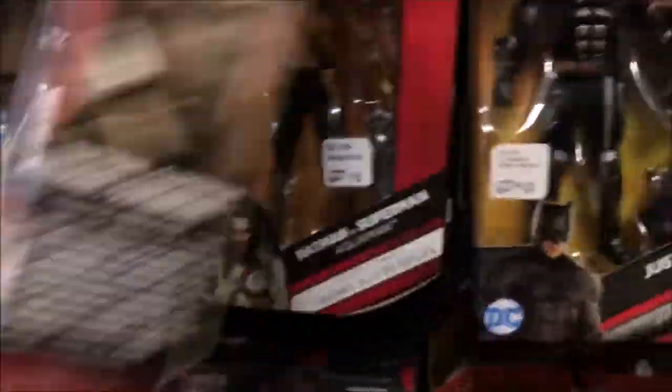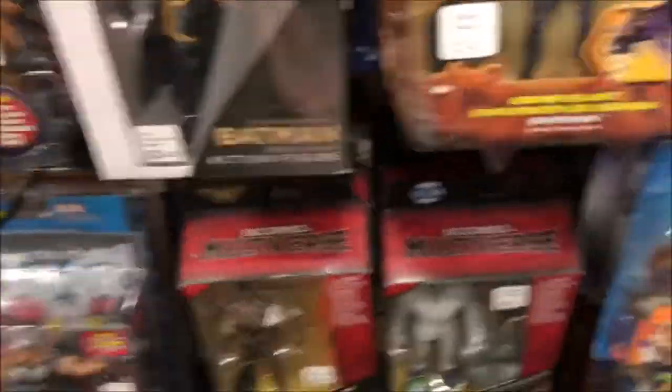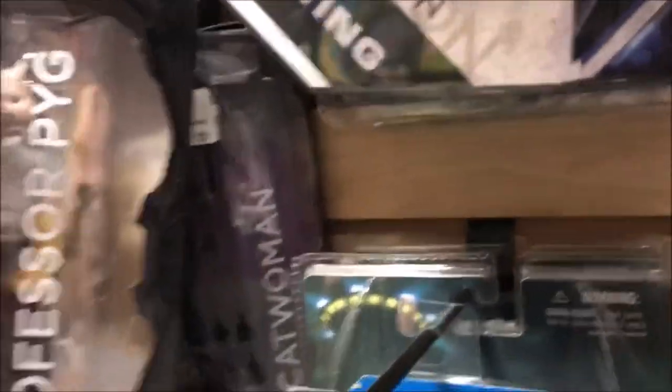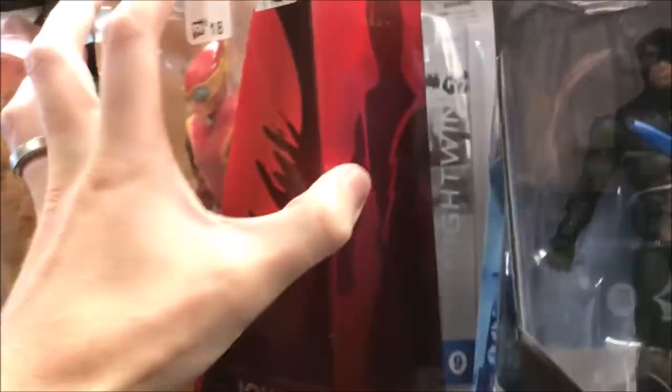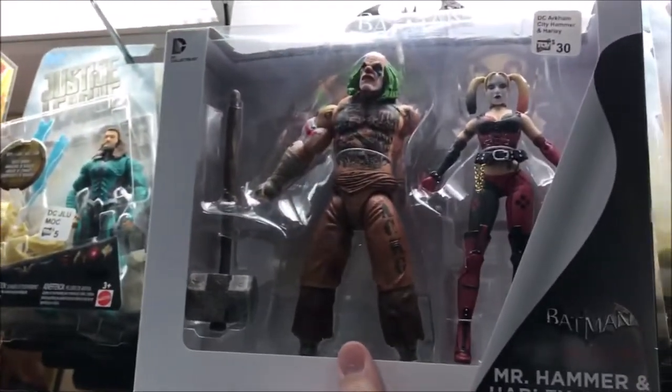As far as DC and Batman, there's some multiverse figures from Justice League — Tactical Suit, Nightmare Batman. Coming down, they do have the Earth 2 Batman from DC Collectibles. Batman Begins Mattel figures, 66 figures back there. They do have quite a bit of the Arkham series — Harley, Nightwing, and Catwoman back there. Do have the Arkham Knight, Robin, Professor Pig, and Catwoman way back there. A Nightwing from the DC Universe movies, and Nightwing from Arkham Knight. A couple of the two-packs from Arkham City — Harley and the Clown Thug, a Penguin, and Huntress and Power Girl back there.